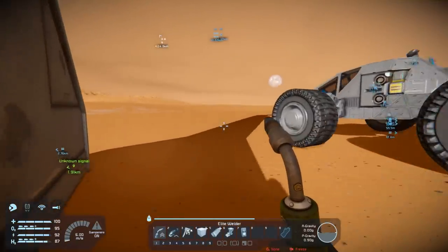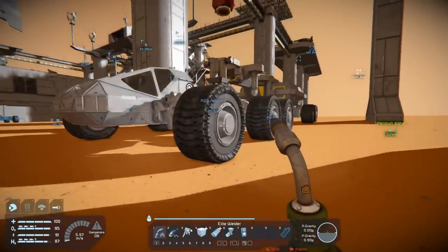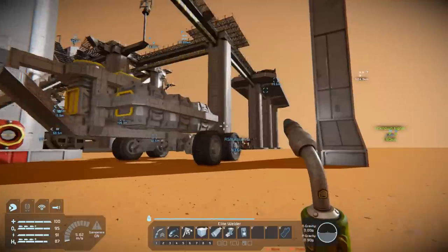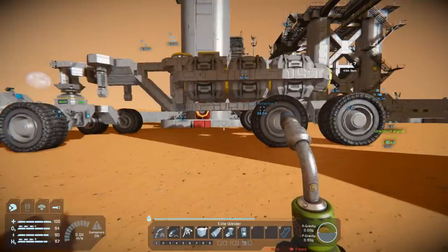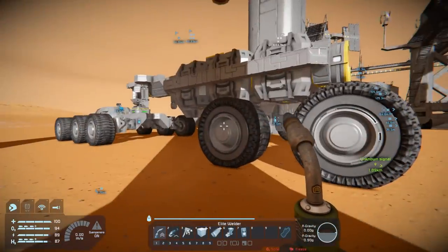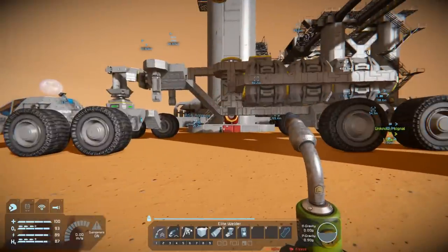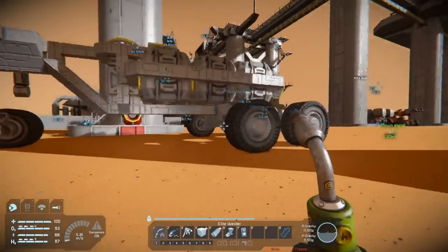Hello and welcome back to Space Engineers. My name is Rabenschild. I have modified this thing a bit and today I want to go over this and then we will do preparations to leave Mars. I want to go back to Earth and start working there, and hopefully I can keep up the good working ethics that I have put into Mars. I want to build ships again - a lot of ships - so Earth will be the shipyard basically.